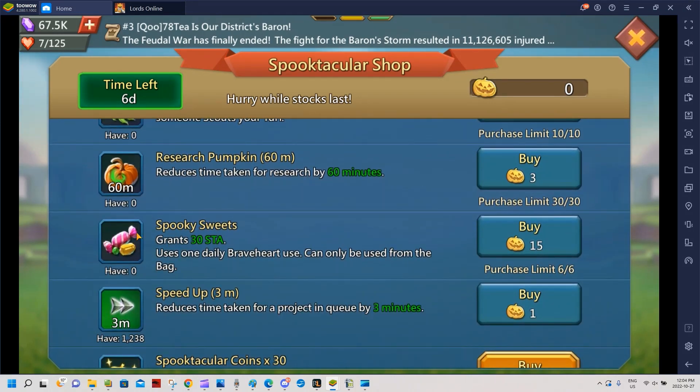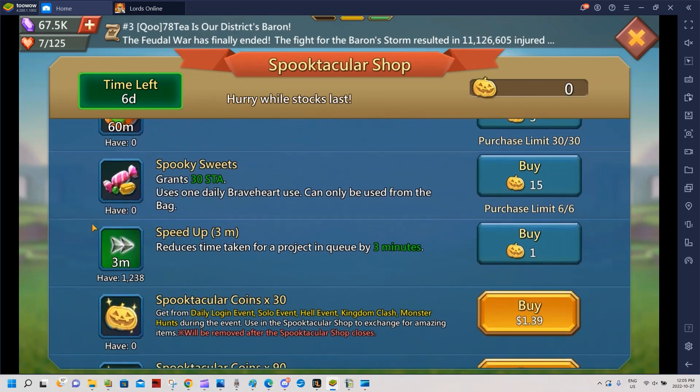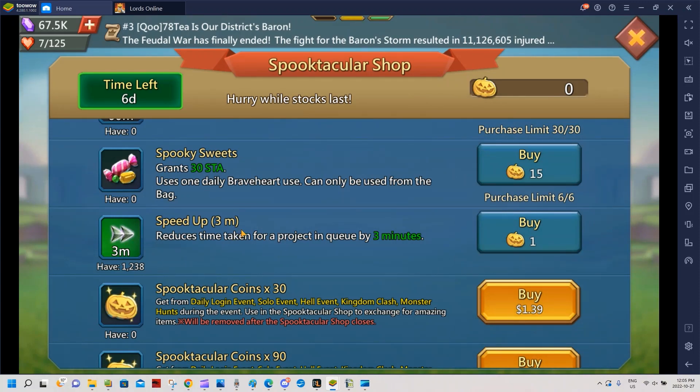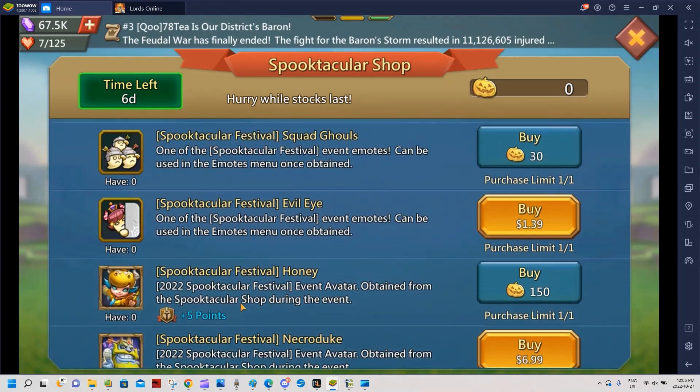The way to evaluate stamina vs speed-ups: each stamina gives you about 3 minutes of speed-up equivalent, and the speed-up option gives about 6, so roughly 50 minutes total. The ratio works out to stamina being worth about 45 of those speed-up units — you gain about 5 minutes extra by choosing speed-up, but stamina also gives gold. If you're not done with hero metals, definitely go for stamina. Use your remaining spooktacular coins on speed-ups at the end.